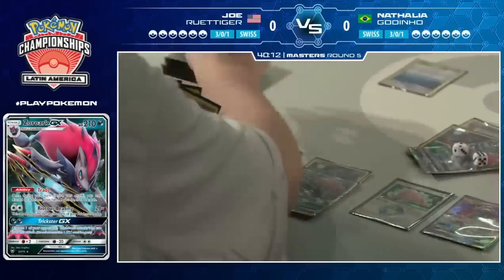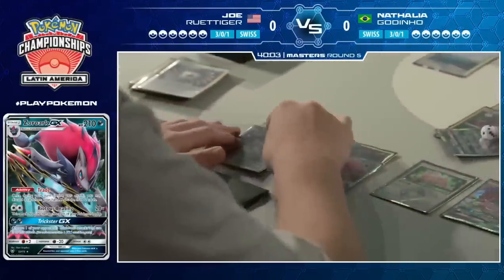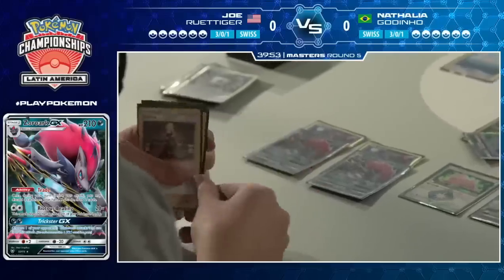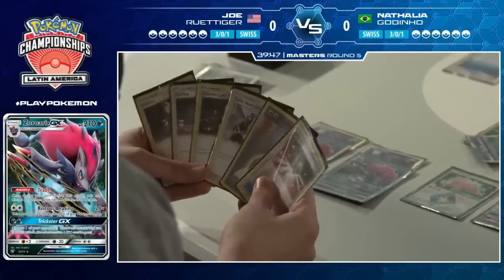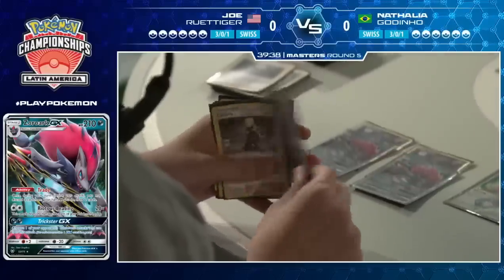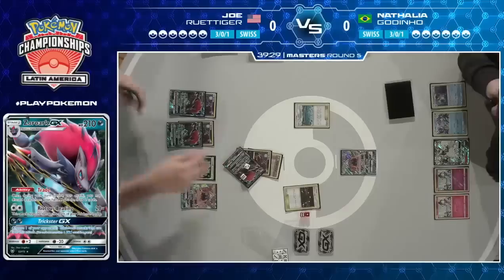Joe is now able to trade into another Zoroark and trade again. He picks up an Ultra Ball — another Zoroark in his hand. He has so many options, especially in his hand. He's going to trade away that Gladion, content that he can access Oranguru again if needed. He's drawn into that Limitation Sableye — that could end up becoming a win condition. As mentioned, the three retreat cost on Swampert combined with a Limitation could be very awkward.